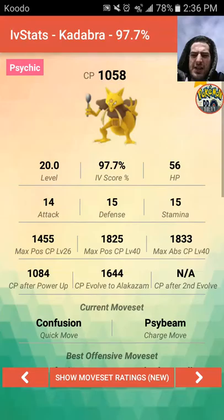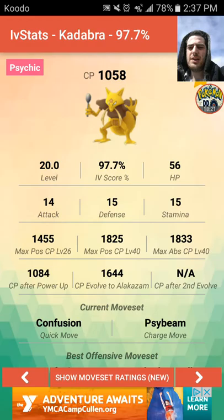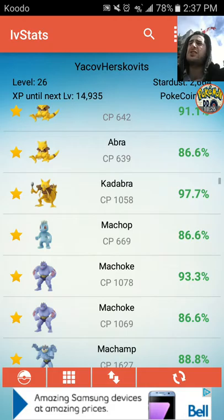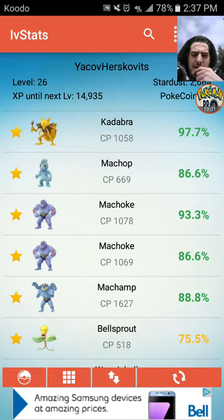I'm waiting for enough candy for Alakazam. My 97% Kadabra is almost perfect — its only flaw is 14 attack instead of 15. That is really great. I'm going to turn this 97% Kadabra into an Alakazam once I get enough candies. I'm missing four non-regional Gen 1 Pokémon: Charizard needs a huge amount of candy, Alakazam too, Kadabra's one of my favorites. I'm also missing Dragonite — only 9 candies left — and Muk.